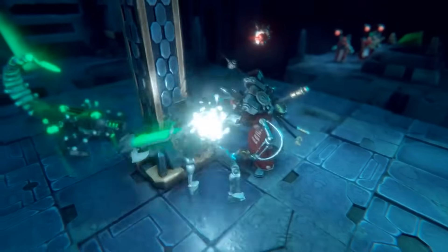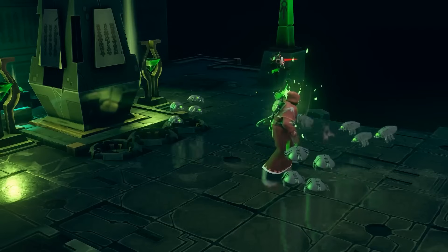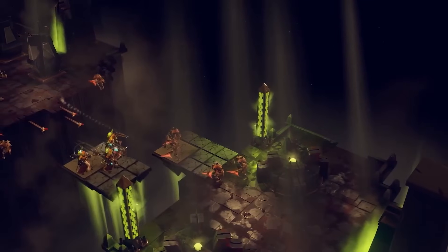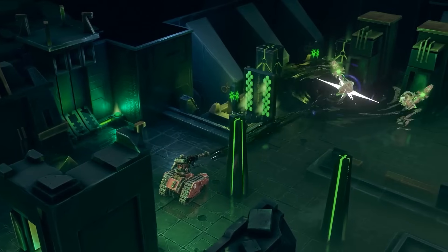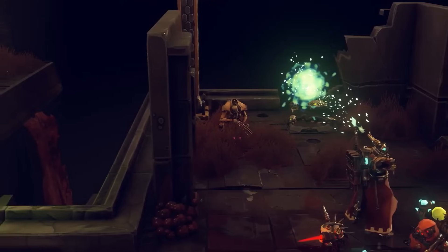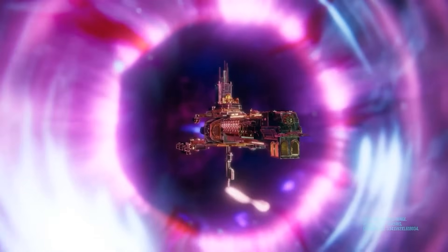First is the team management, where you'll take charge of fellow Adeptus Mechanicus humans, specializing them, managing their disciplines, and ensuring that they survive the brutal campaign as you progress. Then there's the dungeon crawling side of things, as you crawl through the ancient tombs of the Necrons, coming across bits of lore, events that need solving, and uncovering the secrets therein. The kicker is that the longer you stay in these tombs, the more difficult the battles become, forcing you to balance a need to discover vs. a need to keep your squad alive in ever increasingly intense battles.